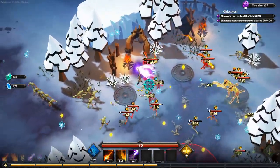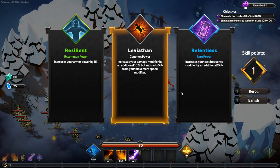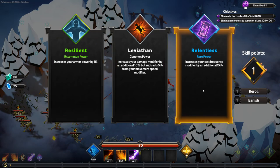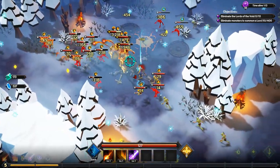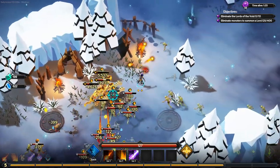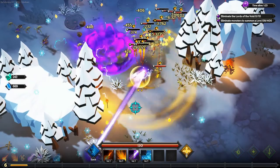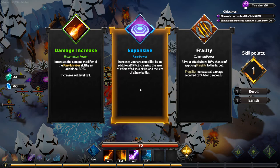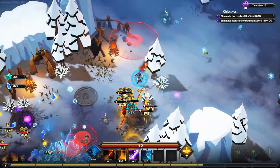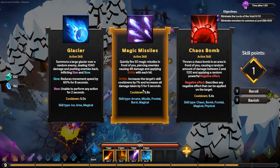It's odd that we get the melee guys first — usually we get mages first. For the next level-up I take Armor since enemies deal a lot of damage at this difficulty. Then I see Blizzard for the first time — it conjures a blizzard over a random enemy hitting multiple times. I take it. Next I get a multi-cast of Blizzard, so blizzard is joining the build. Then I pick Magic Missile, which is also part of this build.